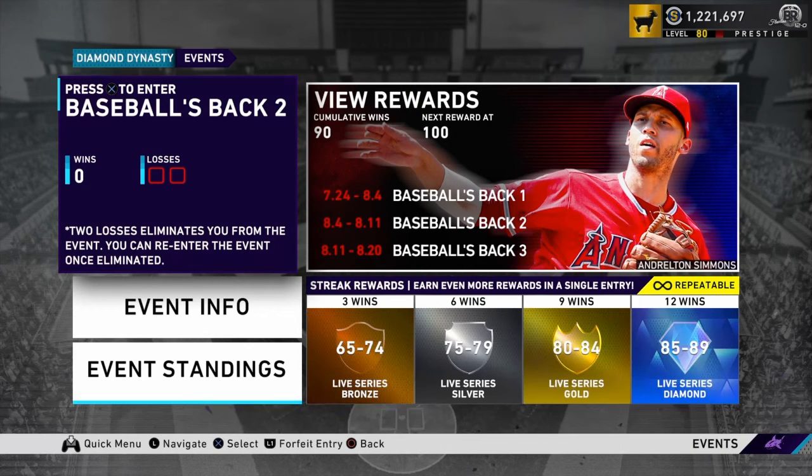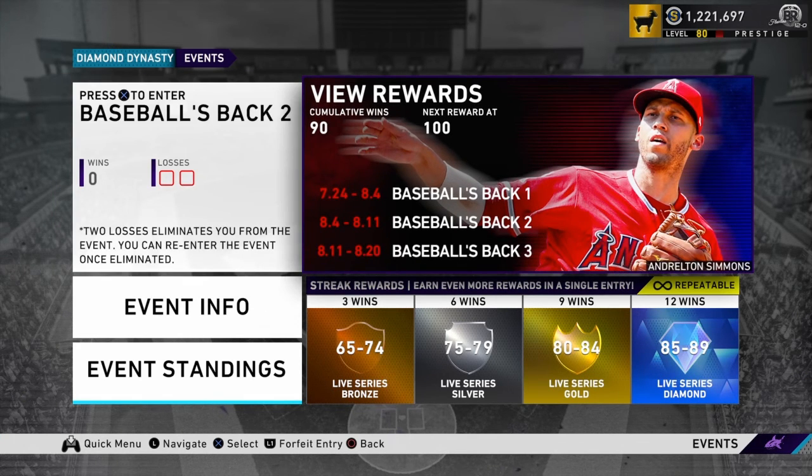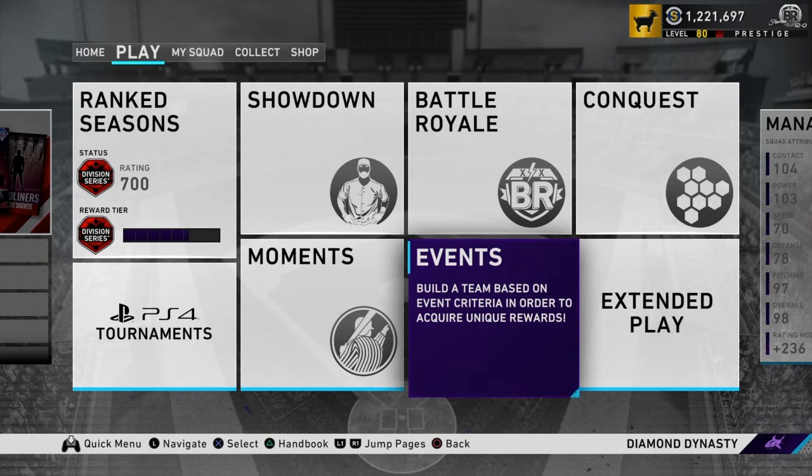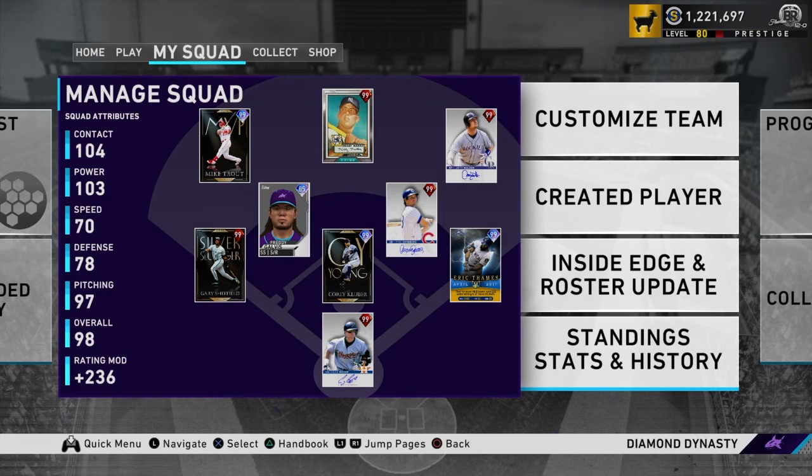We also got a second Baseball's Back event — there will be a third. You can see the schedule right here, and this will be covered in a separate video. The cards I have that I can prestige, I believe, are Mike Trout, Felix Hernandez, Shane Victorino, and Hanley Ramirez. I'm definitely missing some guys — Poppy is one, but I already have him prestiged. There's not as many guys to prestige this time since the last event was any hitter and any pitcher, so this time there are some restrictions.